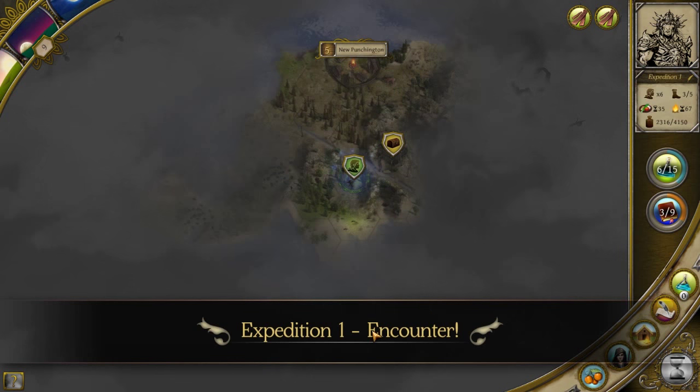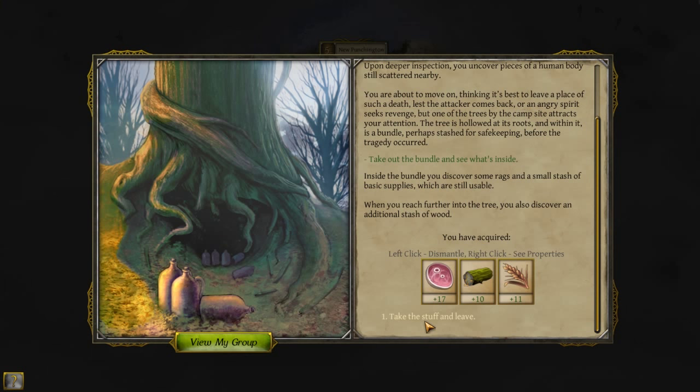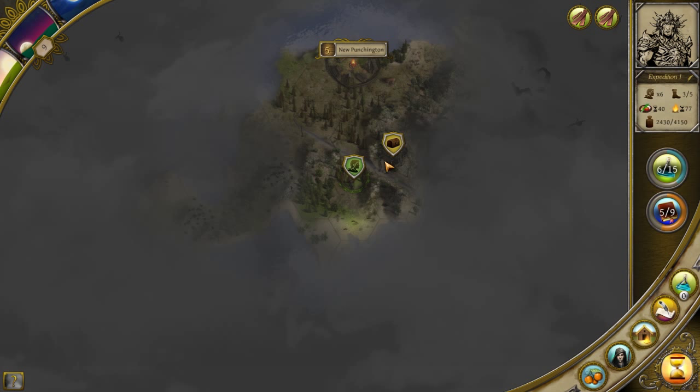Let's head for this one first. We've got an encounter. As you make your way through the thick of the woods, you come across a small clearing. There are signs of a campsite and faint traces of bloody struggle. Whatever happened here happened some time ago, and most likely did not end well for the travelers. Upon a deeper inspection, you uncover pieces of a human body still scattered nearby. The tree is hollowed at its roots and within it is a bundle — perhaps stashed for safekeeping. We get some meat and some other stuff. Nice.